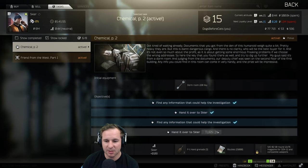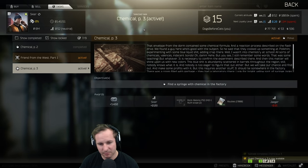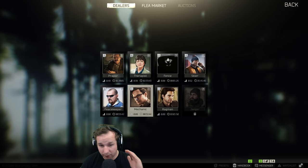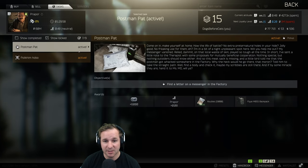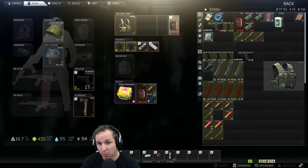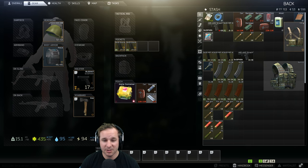We've got those two items - we hand them in to Skier and then we're going to factory. I love factory, it's one of my favourite maps. Syringes are in the top floor. The other one we're after is the letter from Postman Pat. This one's going to be a little bit chaotic but hopefully a bit more fun. We don't need that key anymore - we've got ammo sorted. This is going to be our loadout.